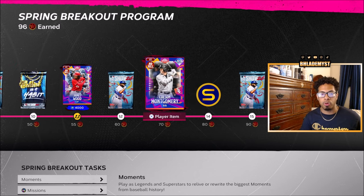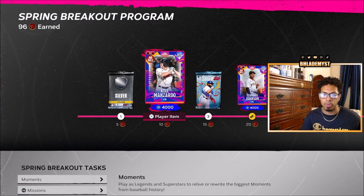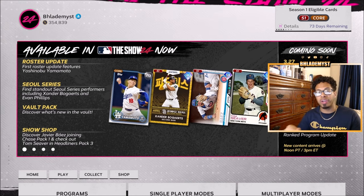By completing the Starter Program you will earn an additional two non-sellable season one cards, totaling six so far. Staying inside other programs, we also have the Spring Breakout program, which is going to give you a total of seven non-sellable cards, totaling 13 non-sellable cards thus far.